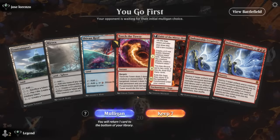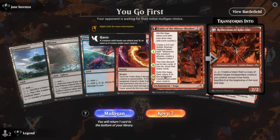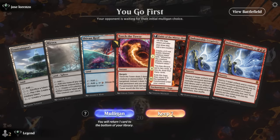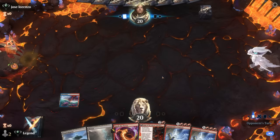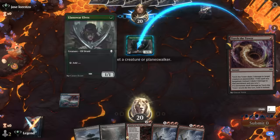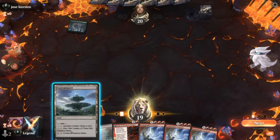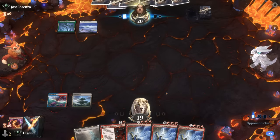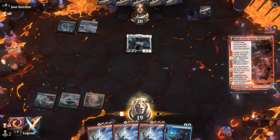We're on the play with a hand relying heavily on Fable, and two colorless sources — a bit risky but we'll try it. We have an early Torture Tower to take out an elf. Another Creativity is awkward, so we'll hang on to Mirex since it might still make colored mana later. Opponent plays Giada — so an angel deck. We play Fable and get rid of some of these extra Creativities.